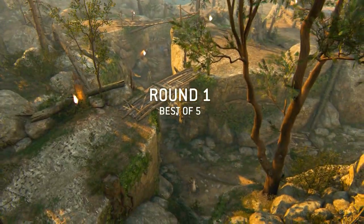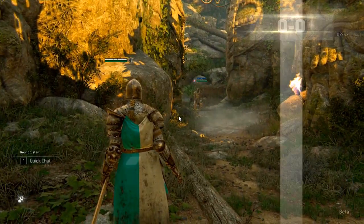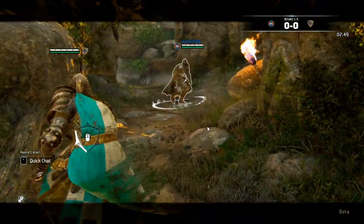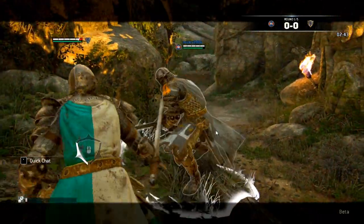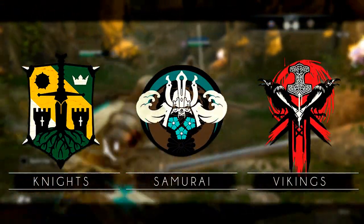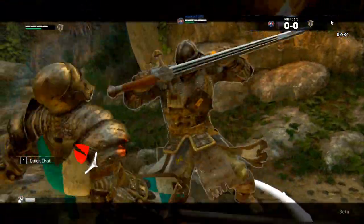Hello ladies and gentlemen and welcome to our first episode on For Honor. Today's episode is going to be about the classes that are in the game. For Honor has three factions: the Knights, the Samurai and the Viking. Each faction has four hero classes. In this series we'll make a simple guide for each of the classes.